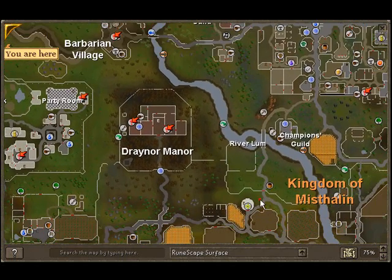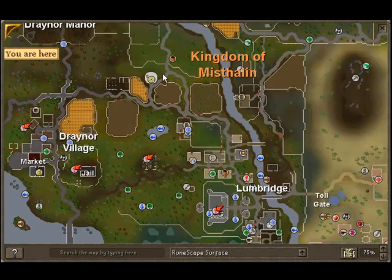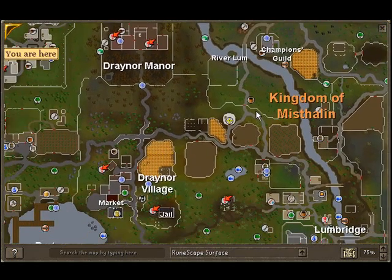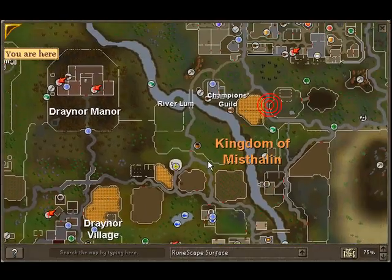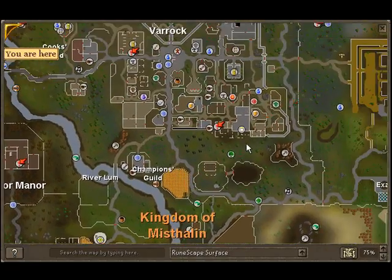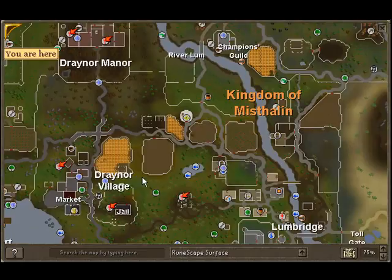For the goblin mail, any goblin will do — they'll drop it sometimes. Right here is a big spot of goblins, so just kill them until one eventually drops one. For the red dye you will need three red berries, which are located south of Berric right here, east of the circle area. Be careful not to get the cadaver berries — they're different.